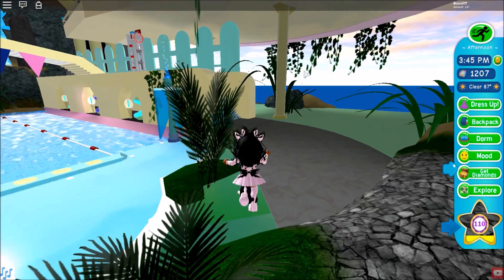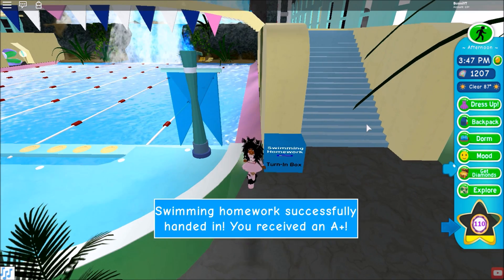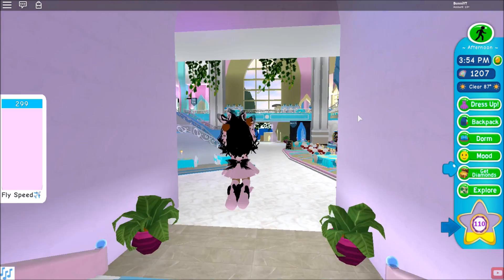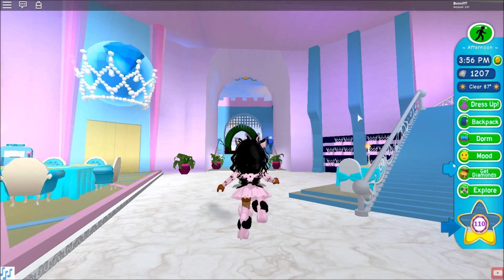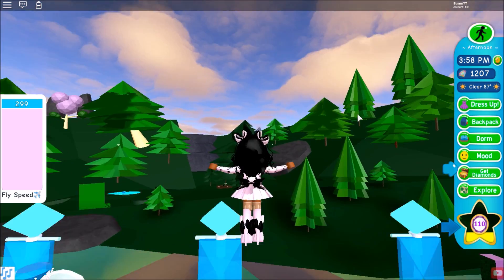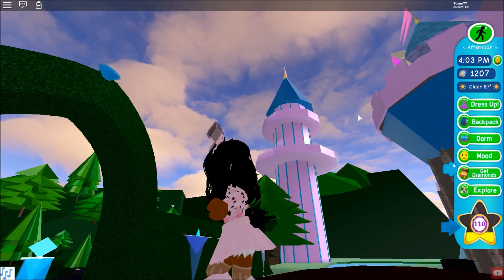Look at this level bar — it goes up a lot when you turn in your homework, so that's already helping you make your way toward the next level and getting 300 diamonds. Since I'm on a private server, I can't go to the ball because there's no one to vote for me.